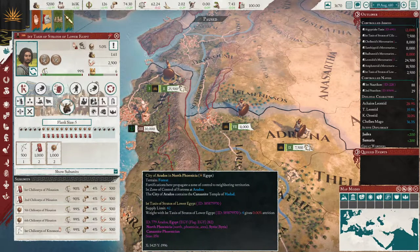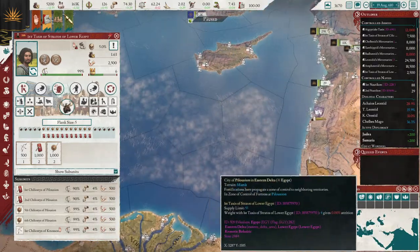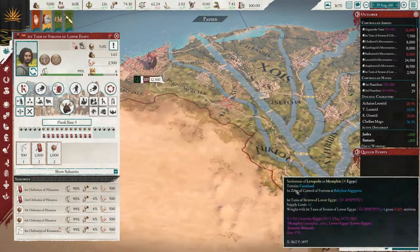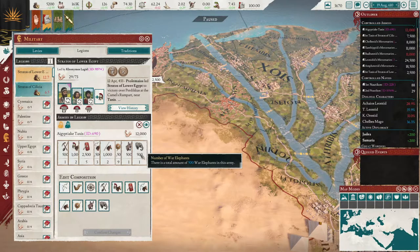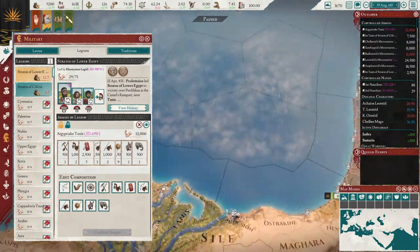You cannot, to the best of my knowledge, reduce the size of a Legion — and if anybody has any better information, please post it below. You can't reduce the size of this unit unless you click here and dismiss it all, and then start adding more back and paying for it back. So you can't decide you don't want elephants — too expensive — you can't just get rid of elephants. You've got to get rid of it all, as far as I know, and I've played around and tried on this stuff.